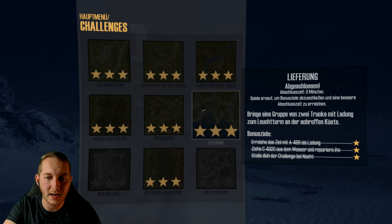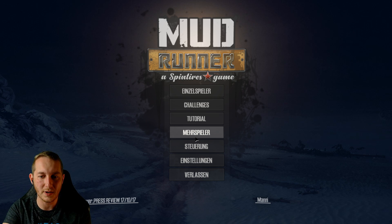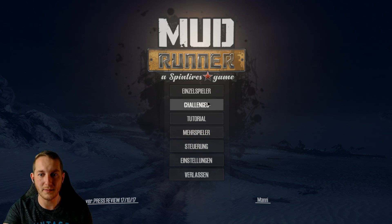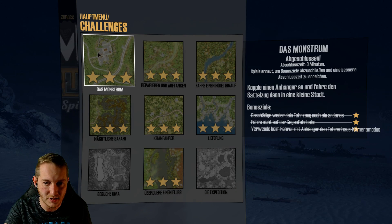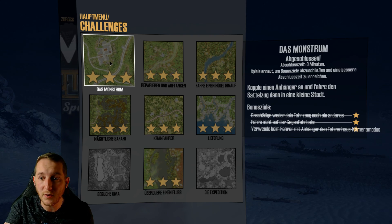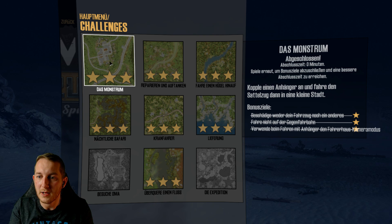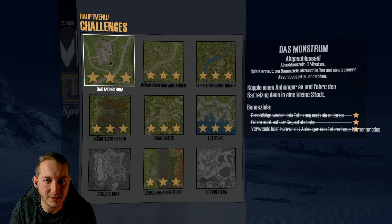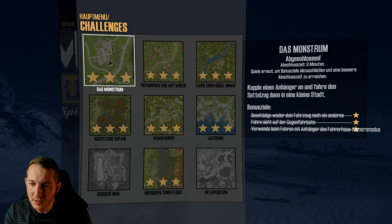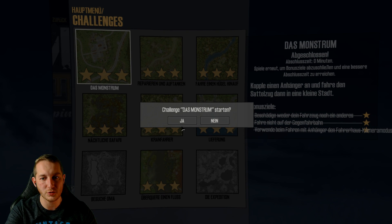Aber wir werden nicht lang schnacken – wir haben hier insgesamt neun Challenges, und die können wir quasi alle machen. Wir fangen mit der ersten Challenge an: das Monstrum. Koppel einen Anhänger an und fahre den Sattelzug in eine kleine Stadt. Bonusziele: kein Schaden am Fahrzeug, nicht auf der Gegenfahrbahn fahren, und beim Fahren mit Anhänger den Fahrerhausmodus benutzen.